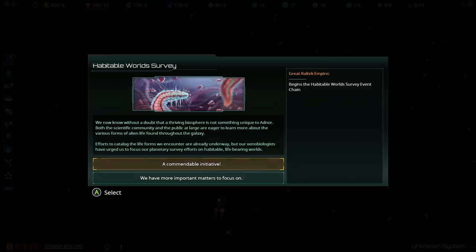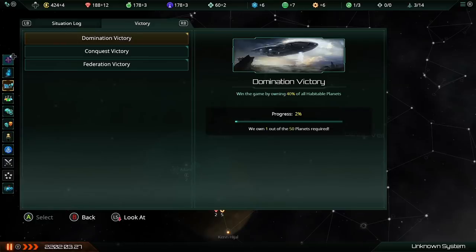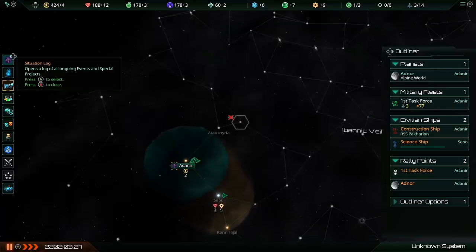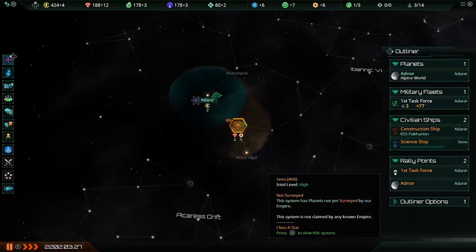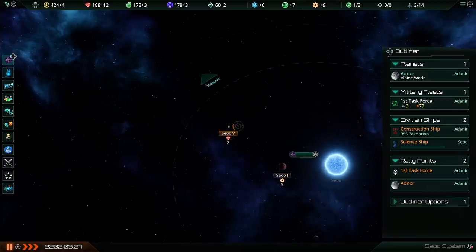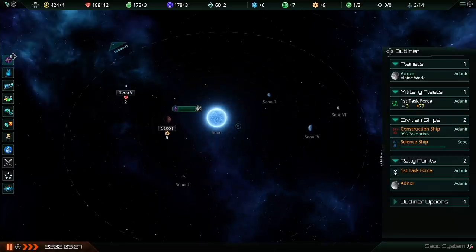We're getting the opportunity to start a habitable world survey — a mission to survey eight habitable planets. I'll go ahead and say yes, that's a commendable initiative. Checking the situation log, we now have a habitable world survey. We want Alpine worlds mostly, but technically other planet types can count as habitable. This survey probably triggered because one of the planets in this system could technically be inhabited — there's a frozen world here and technically it's possible for us to live on a frozen world, even though our habitability is 0% right now.